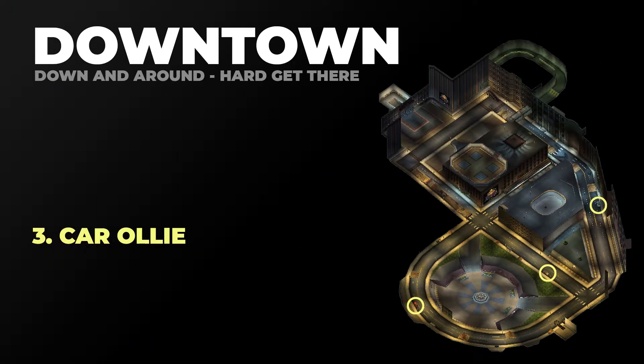Next we need to get the car ollie gap. For this you just need to jump over a car. There are three cars on the map, circled here in yellow. Try to hit one of the two cars on the right while progressing through your line, and you can ignore the leftmost car since it's pretty out of the way. The nice thing is if you miss one car you've got a shot at another one to still get your got there challenge.